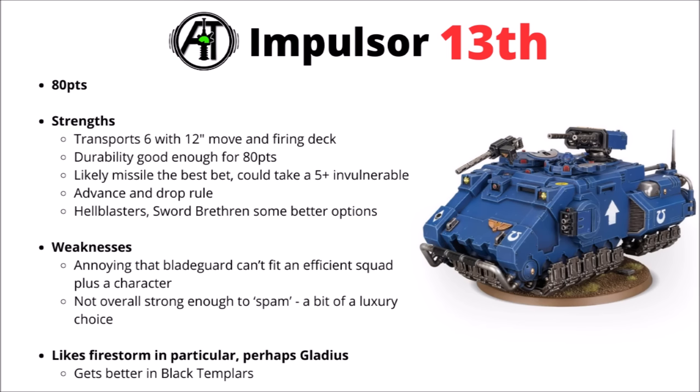You can have a high-value punchy unit of Sword Brethren with an attached character, and it's quite a nice battlefield taxi for getting them up the board and into melee range. Otherwise Hellblasters might be a nice enough choice, or you could just use it to cart around some high objective control troops. One of the biggest gripes is that it can't transport a six-man squad of Blade Guard plus an attached character, as otherwise it would be an interesting option for those guys — it's just a bit unfortunate that they have to be brought in in squad sizes of six. Overall, still very nice to see this a lot more usable than it was.